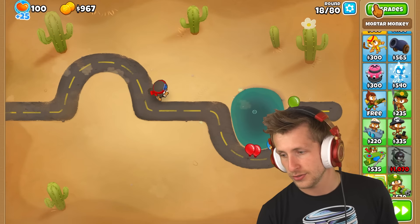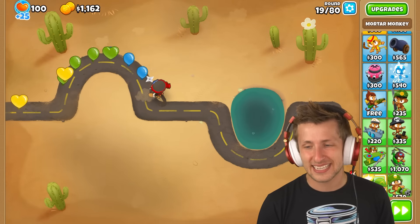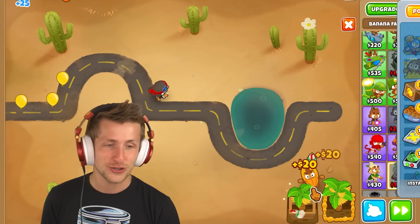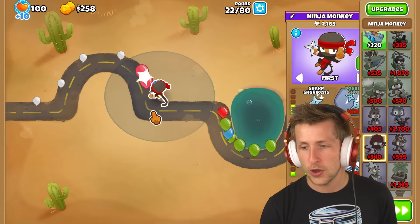I have to upgrade them because they can't hit any balloons. Mortar monkey — if we go bottom path we can do something, but you have to get signal flare in order to do that, so that's kind of not worth it. I am putting down a banana farmer. I'm feeling extra lazy today. Look at the banana farmer — it even shows where it can't see camo balloons!